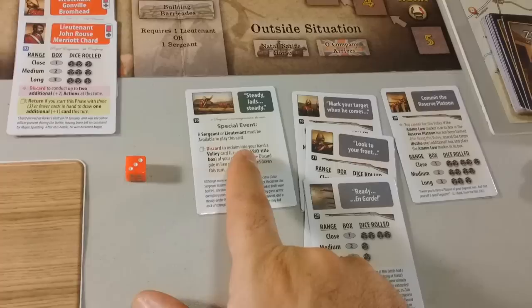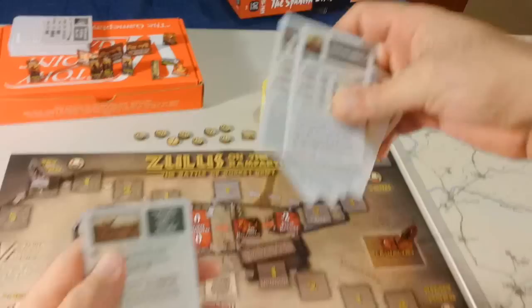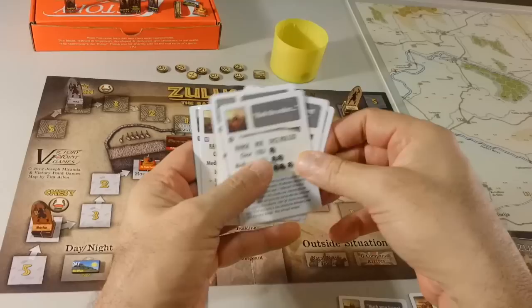Now we have our action — we can't fire at anybody, so we have to pass again. Now we draw a card that says: discard to reclaim into your hand a volley card of your choice from the discard pile. So I'm going to discard this one and claim 'Commit the Reserve Platoon' that we threw away earlier. We put it here. We have five cards.